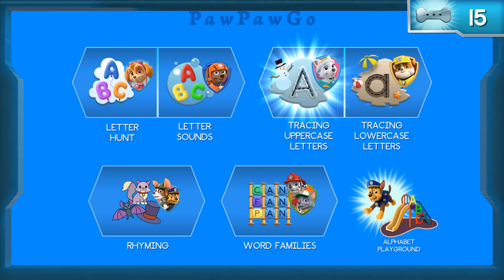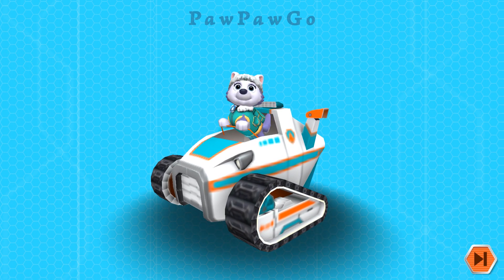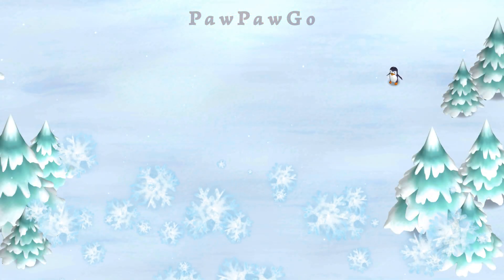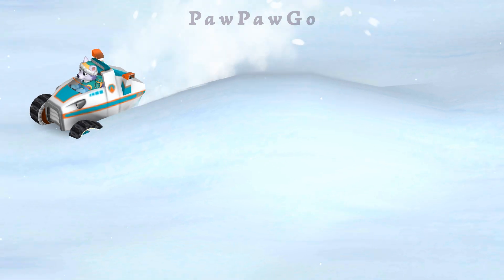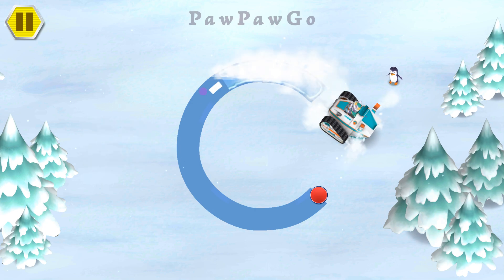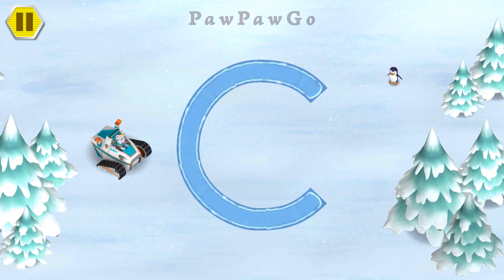Tracing uppercase letters with Everest. Help Everest use her snowcat to trace uppercase letters in the snow. Ice or snow? I'm ready to go! The letter C makes the sound. You did it! You traced the uppercase letter C! Woohoo!